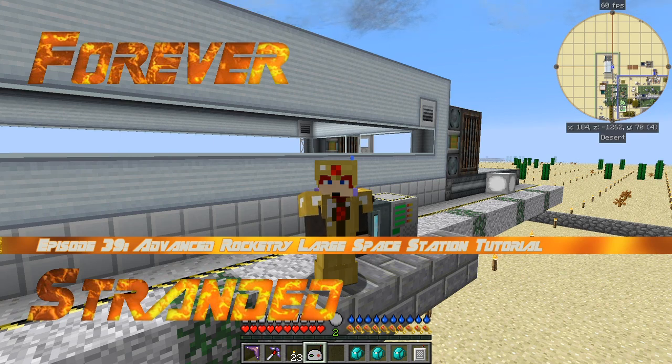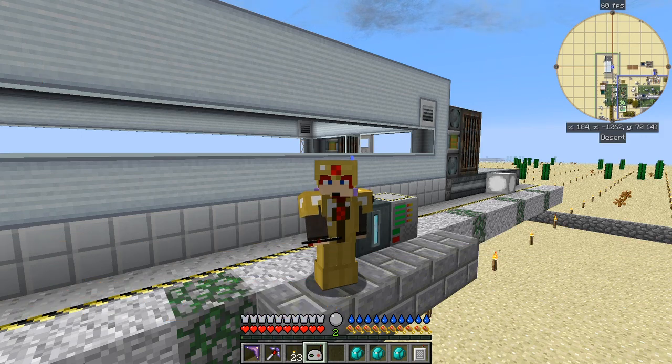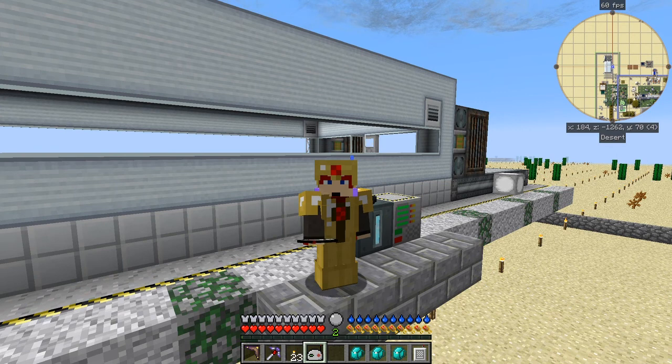Hello everybody and welcome once again to another episode of Forever Stranded - if it's not the last episode. I think I've got one or two more things I'd like to show you, but in this episode what I would like to do is show you how to send up a completed space station. Nemson did this in his own game but he didn't show everything, so I want to show you the rest.